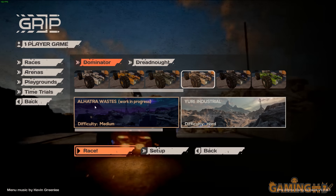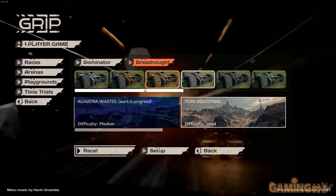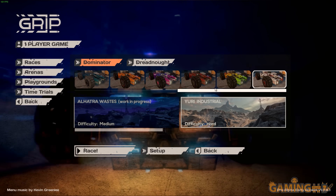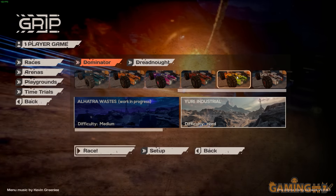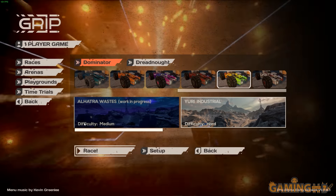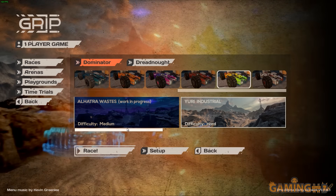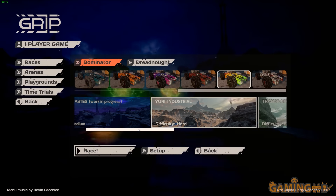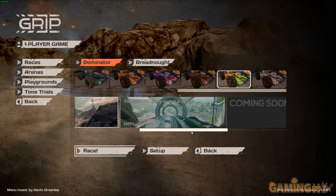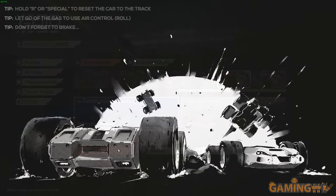Let's try out the races. I'm going to pick the Dominator because it has this cool greenish fiery effect. We have three maps; this one kind of reminds me of the Mars maps from Rollcage Stage 2, which were some of my favorite maps. I'll pick the night one because it has better mood lighting.